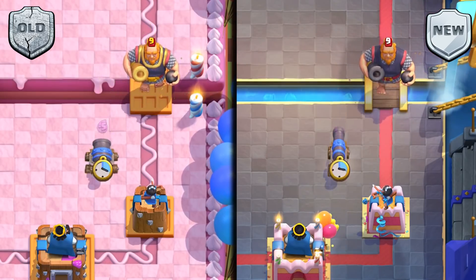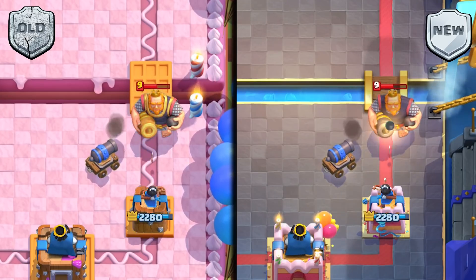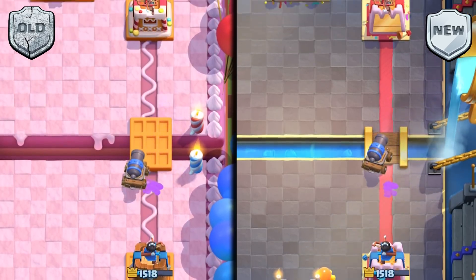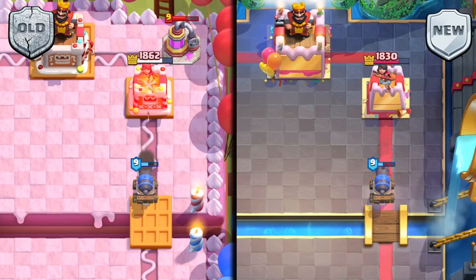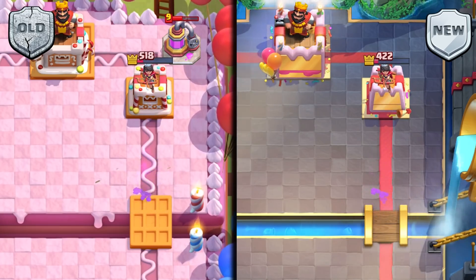The Cannon Cart is also getting a 5% damage increase from 168 to 176. This basically means it will do the same interactions as the Cannon itself. The Cannon Cart will now take out the Dark Prince, Royal Giant, Sparky, and Hunter in one less hit. These interactions are a bit more noticeable because the Cannon Cart taking out these units without the help of a Princess Tower will result in it connecting to the Princess Tower a little bit more.